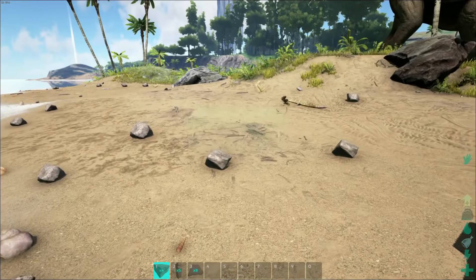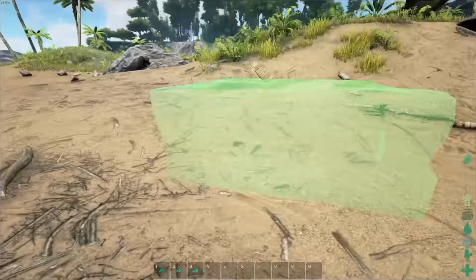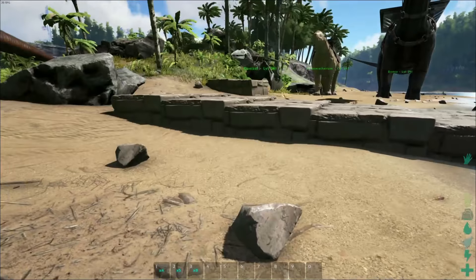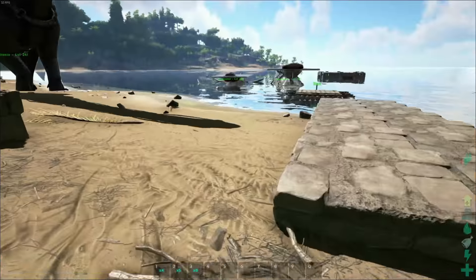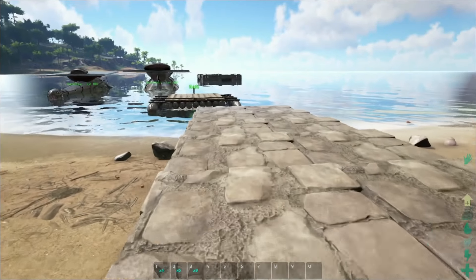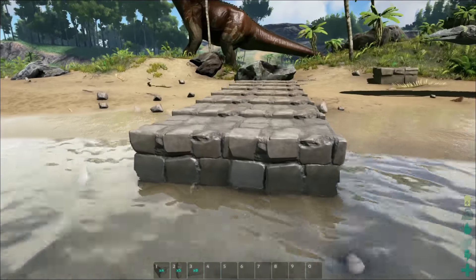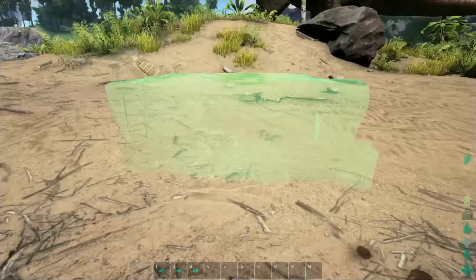I'm using stone because it's a lot easier to show. If you're building a little house or you want stairs — imagine you had a whole house up here and you wanted stairs down to the water and then off to a deck — well, this is how you do it.